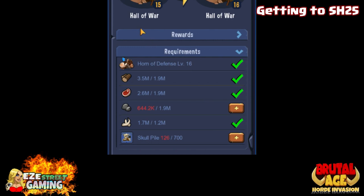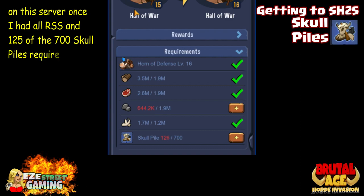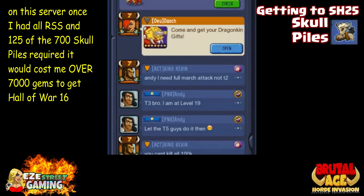Here it is — this is right before I did my last upgrade. I'm at Hall of War 15 now. When I got all the resources I needed, it cost about 7,000 gems for me to go from 15 to 16. That's a lot of gems to commit for just one level.